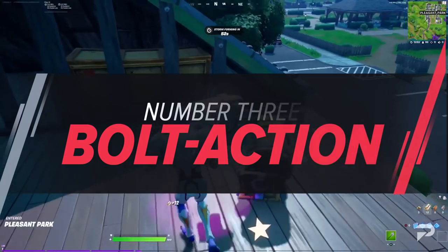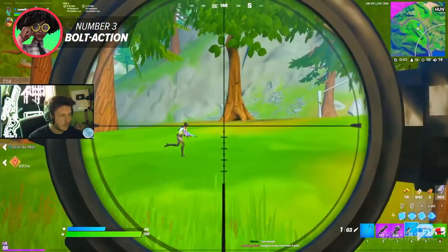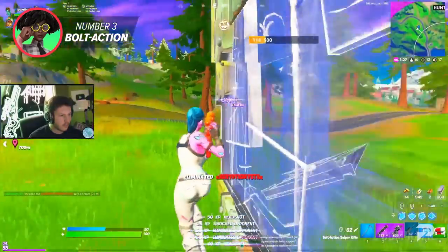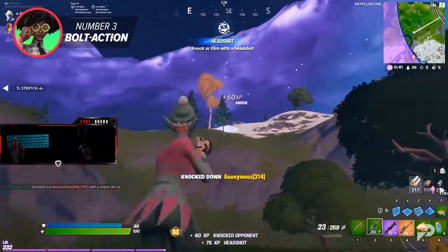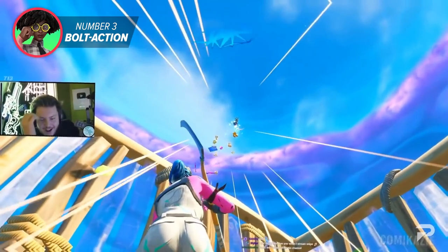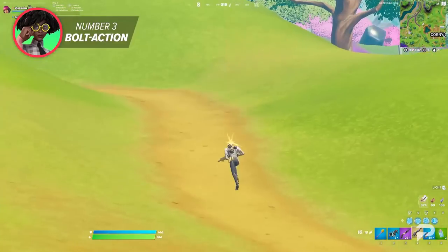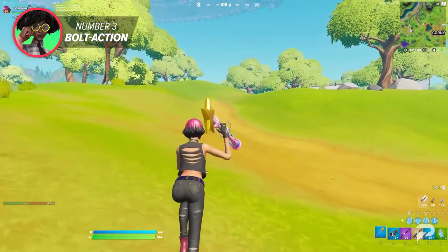In the new season, we finally get to see the return of the infamous yet still utterly beloved bolt-action sniper. We all know how this weapon works — its bullets will travel far across the map, one-shotting people if they get hit in the head no matter what, and it will feel amazing if you manage to land a cross-map long shot. This weapon uses heavy ammunition, and as long as you can maintain your accuracy, the enemy is going to have to have some insane reactions to actually avoid the shots, which is what makes this weapon so OP. We don't really have much to say about the bolt-action sniper — it's a one-shot weapon that is basically impossible to dodge. What more could you want?